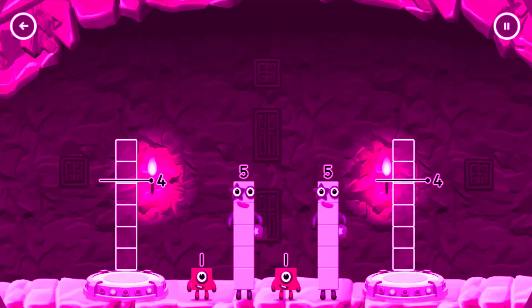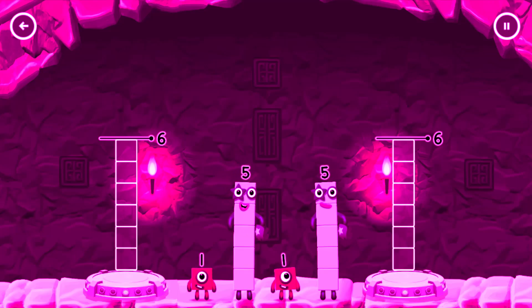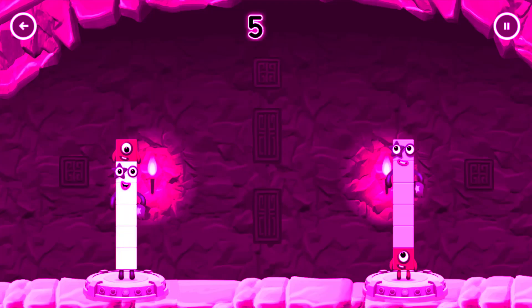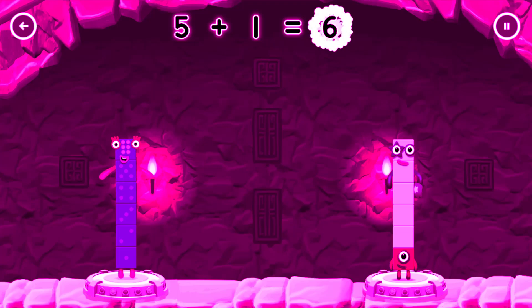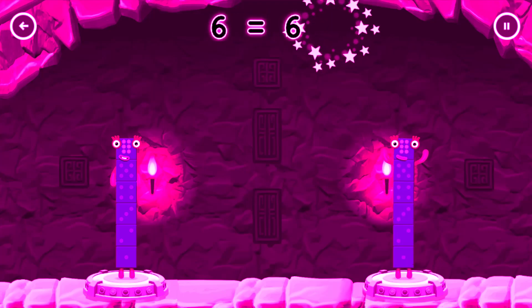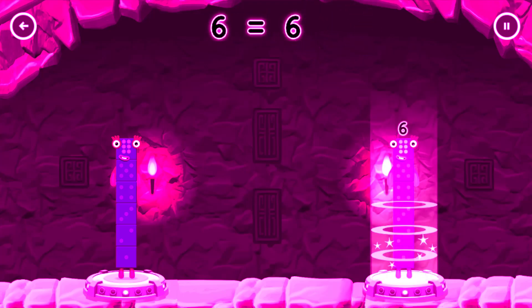Share the number blocks evenly to make two groups of six. Five, one, one, five. That's right! Five plus one equals six. One plus five equals six. Six equals six.